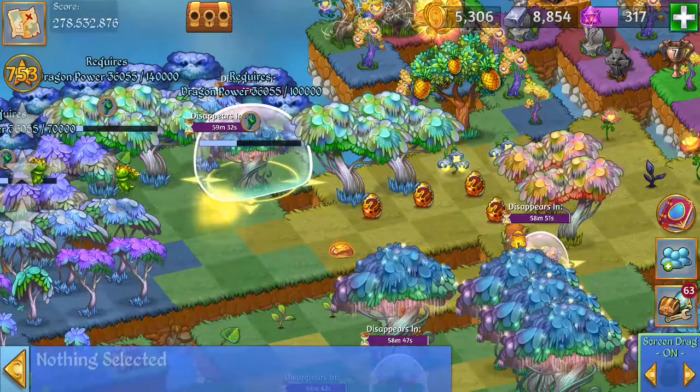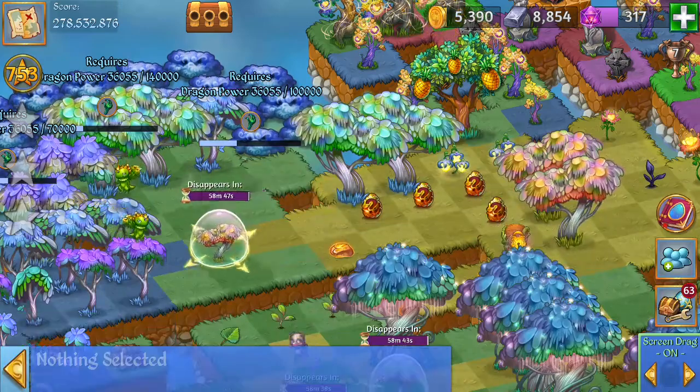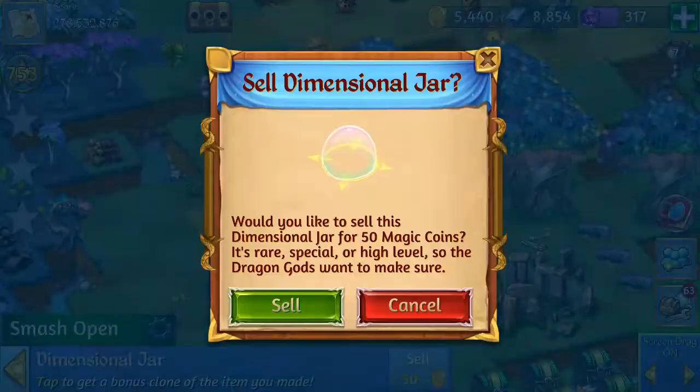Tell you what I'm going to do. I'm going to get rid of all these bubbles. Always sell the bubbles — it's an extra 50 gold, isn't it? Just so I'm going to have space.